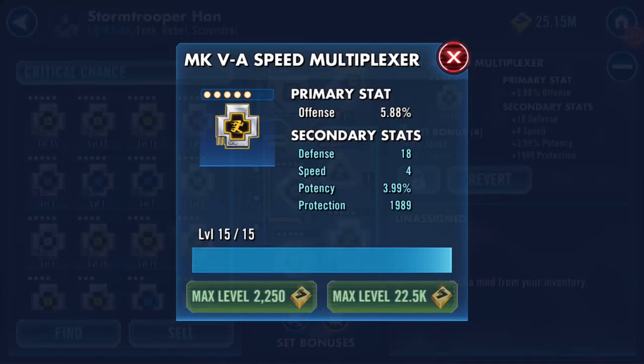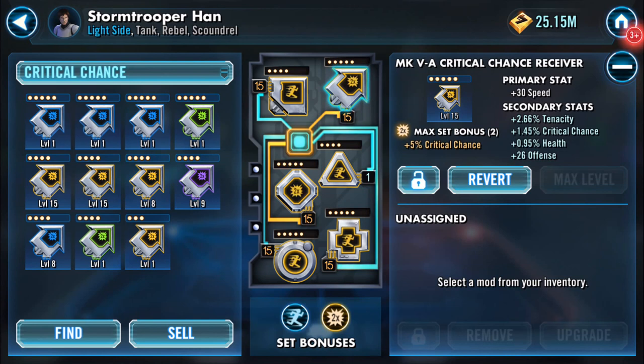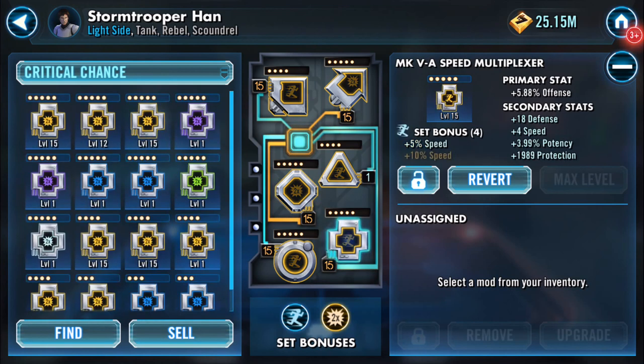Welcome to my channel. I've been working my way through four assigned mods which were level ones requiring leveling up. I started with this one here — it's a critical chance mod, it was a green four speed, which I knew would max to 30 speed as a primary stat. Tenacity was the first secondary stat to increase. I also did this one here, also a green critical chance, which started off with four speed and increased by six, giving me a ten speed critical chance processor with critical chance as a secondary stat as well.